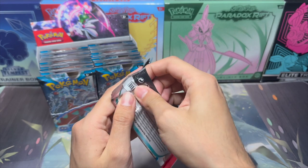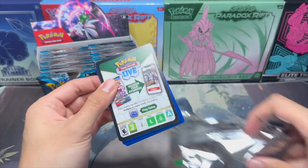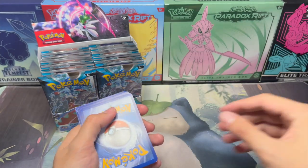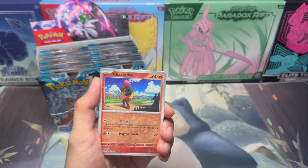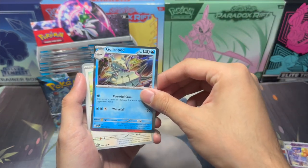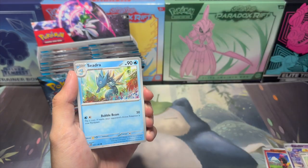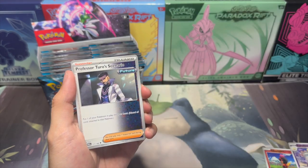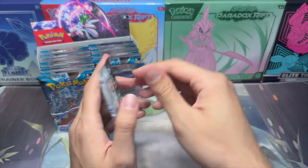Next pack. We don't need this — this should be the energy card, right? Then I believe it's back three to the front now. It might just be in order actually. Charcadet, Espatara, Goalie Spod, Goalie Allspod, Whismur, Flamigo, Porygon, Seedra, Ancient Booster Energy Capsule, Orthworm, and Professor Turo's Scenario. That card is actually a special illustration rare in this pack, so that'd be a nice one to pull.